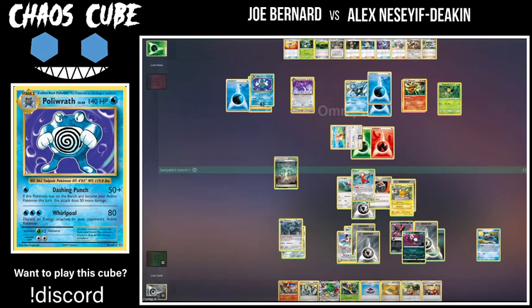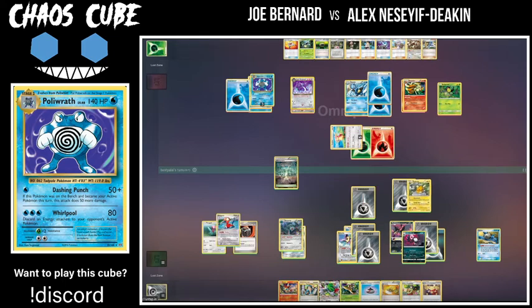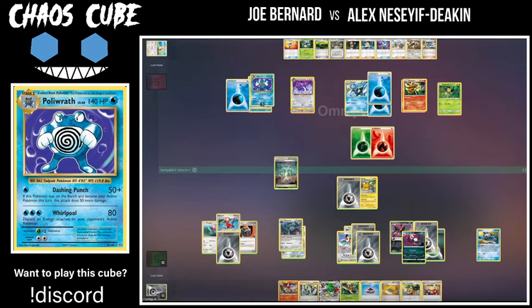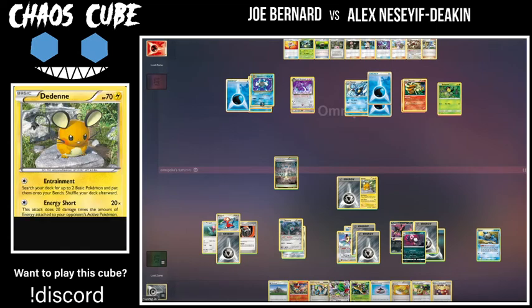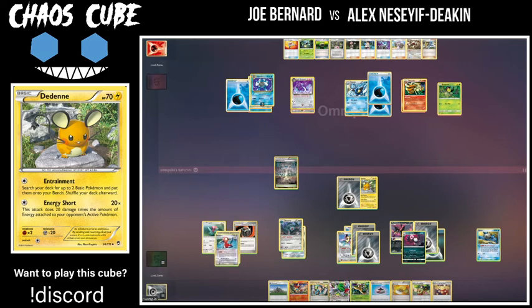Bronzong comes down with a Metal. He reconsiders, actually attaches to the Dragonair instead. He's going to retreat into the Dragonair and take the knockout with that — I don't hate this play. He's saying 'I think Porygon 2 is more valuable than Dragonair right now,' which is a totally reasonable conclusion. Dragonair doesn't have any great damage against omnipoke's deck considering it doesn't hit anything for weakness and the attack costs aren't particularly low. Omnipoke putting the Golurk into the active is the play I think he goes for — this is definitely a close one, but the Polywrath is such a threatening thing for omnipoke to have at his disposal.